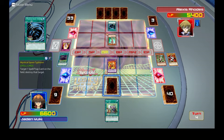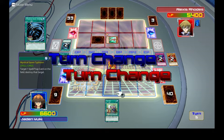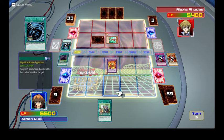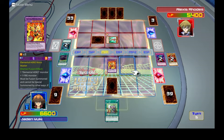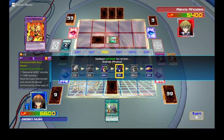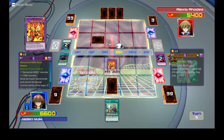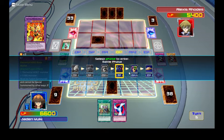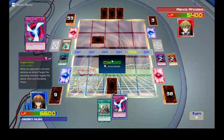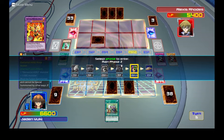Missed the Mystical Space Typhoon. Next turn — I draw. I set a card and I attack, 2600. I activate my monster's effect, drawing one card. I go into my second main phase, set a card, and end my turn.